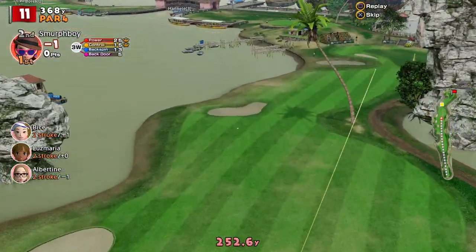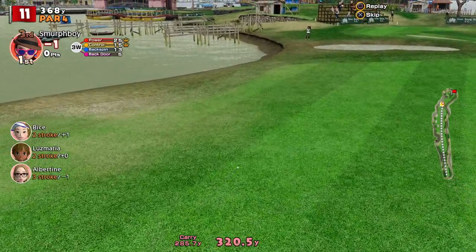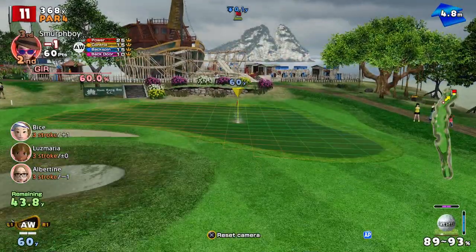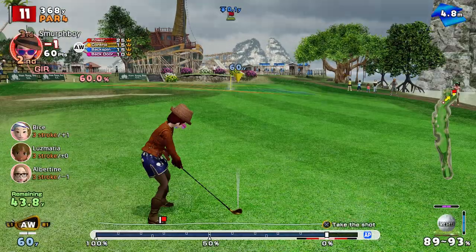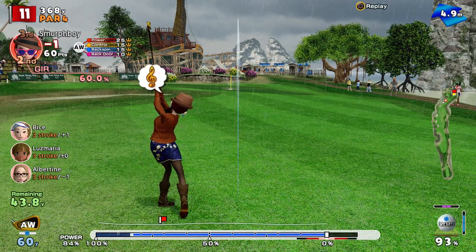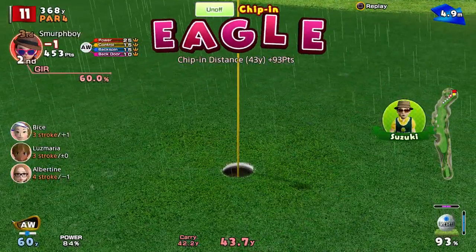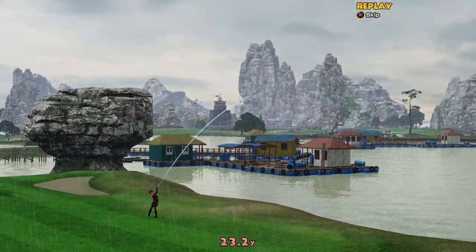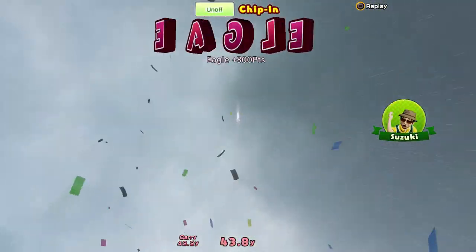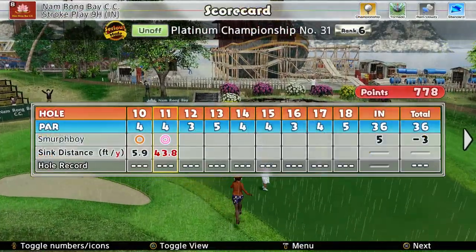I've got a feeling I've found the bunker there — that might be okay, there was enough wind on it. Forty-four to go. It's Tornado Cups, so if we sling it up there and give the cup a chance to grab it — a bit like that. The trick is to get it past at a pace where the cup can get hold of it. And that's an eagle for three under.